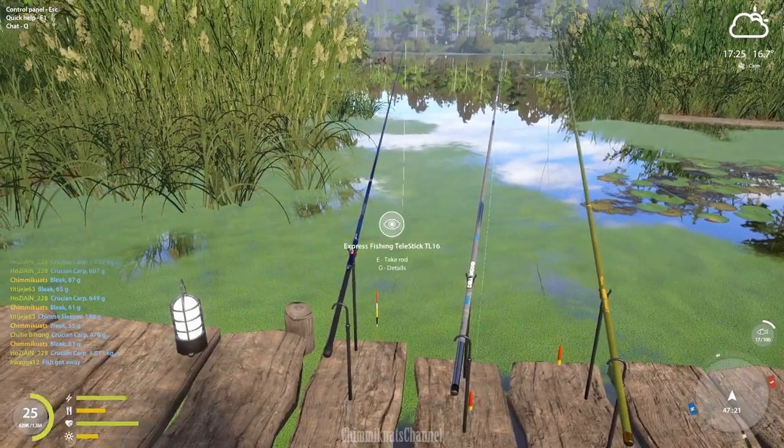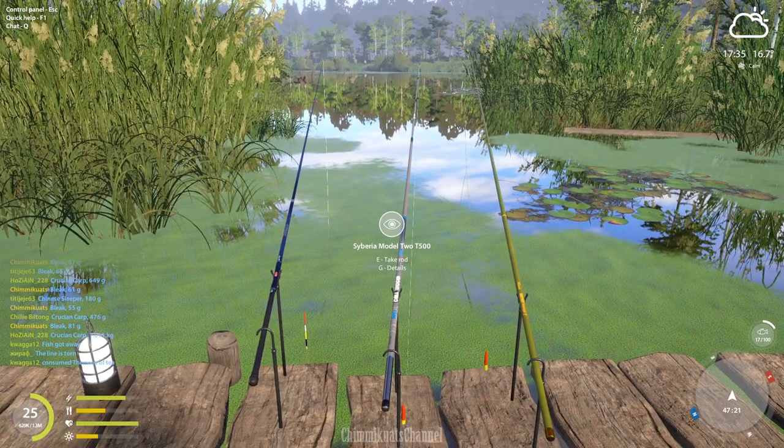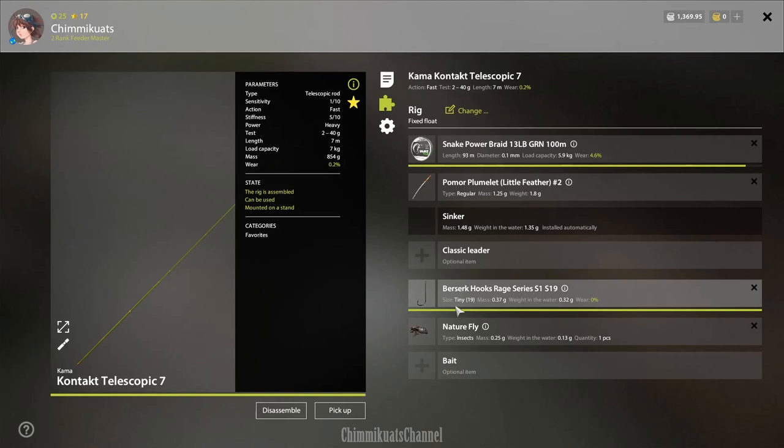As usual, we check the setup first. I'm using a tiny size 19 hook with fly as bait. This first setup is quite short — the rod length is quite short. The second hook is the same bait, but this one is 5 meters in length. And the last setup is the same hook and fly, but this one is the longest one.